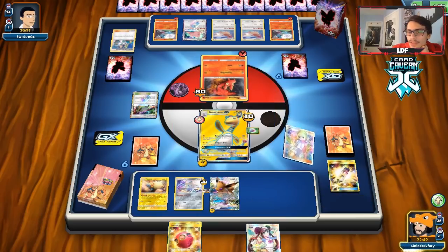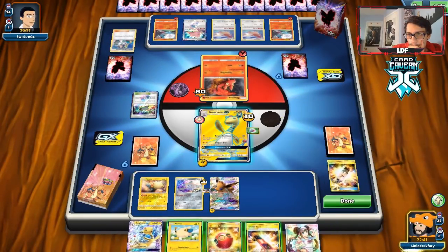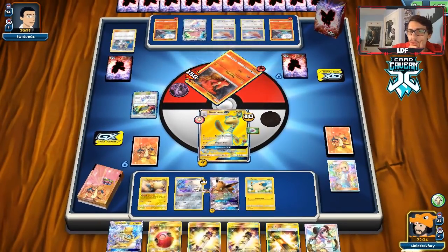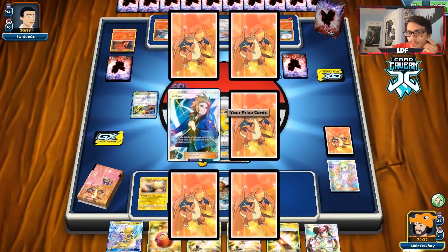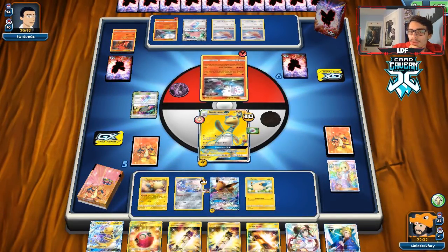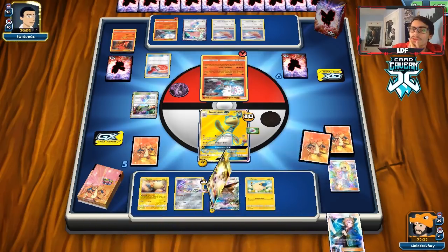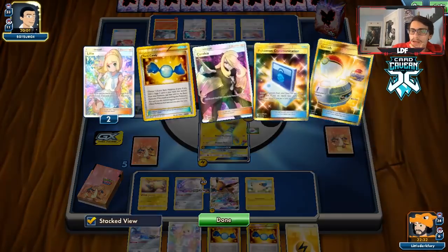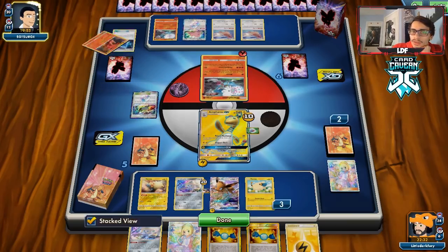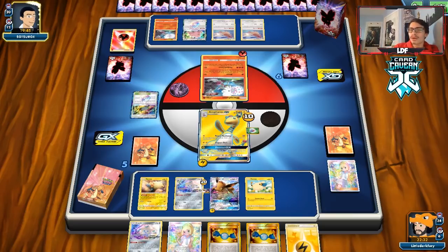Cherish Ball top deck — I'm going to save it though, don't want to put Jolteon into play just yet. I bench the Mareep. They're going to knock me out most likely since their hand is huge. If they knock out Eevee that's going to be bad, but then I can Stellar Wish into Volkner for an Electropower play. Oh, they do play Reset Stamp — there goes my Rosa play. We get energy and two Rare Candies, but this is not a great hand to try to pull off a Jolteon play.